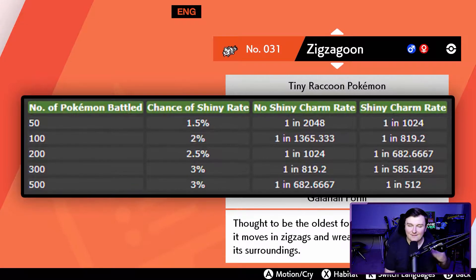I have battled 150 Galarian Zigzagoons. What counts as a battle in the Pokedex is both KOs and catches — definitely KOs. If you encounter something and run away, that does not count; you have to complete the battle. As you can see from the chart, at 50 battles your shiny chance goes up 1.5%, 2% at 100, 2.5% at 200, 3% at 300.